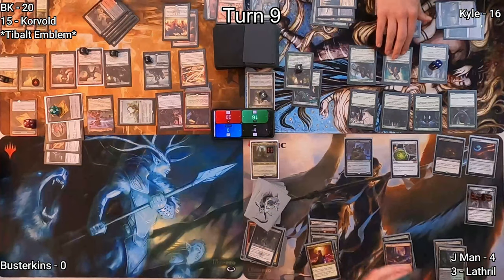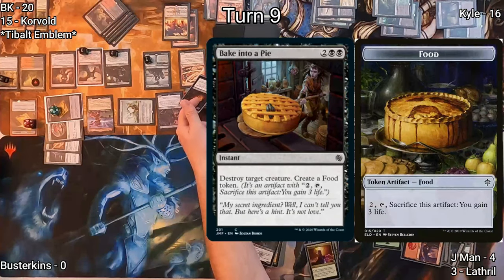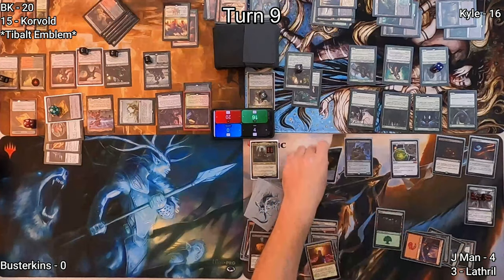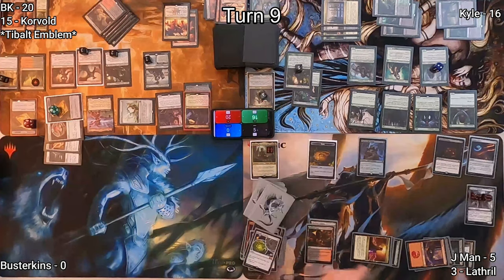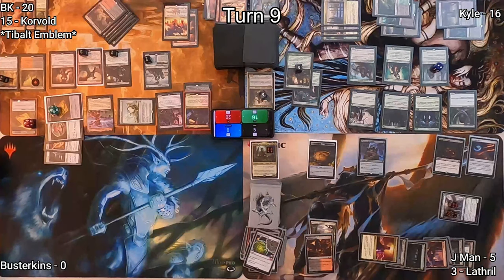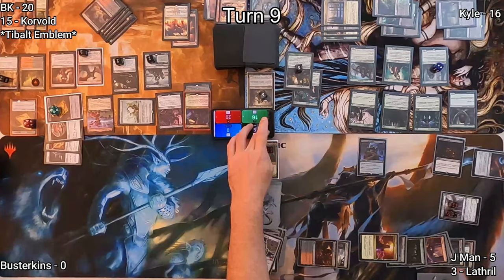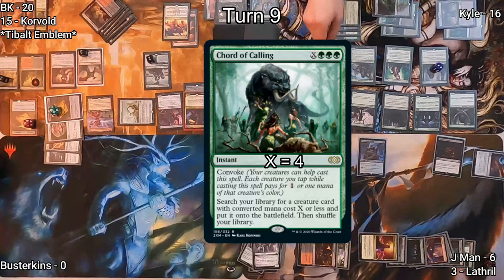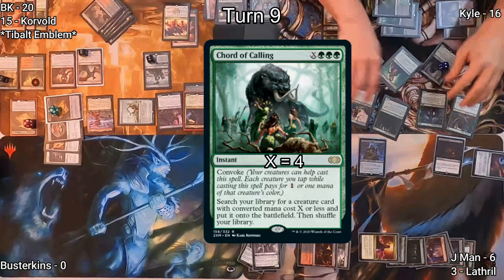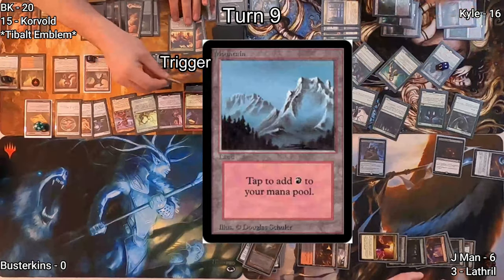On J-Man's upkeep, Kyle gets to untap his creatures. J-Man draws two, drops a Swamp, and uses Witch's Oven to exile my Reckless Fireweaver, giving him a food token. He activates Ravenous Squirrel, gaining a life, drawing a card, getting a counter, and sacrificing Crucible. He moves to combat at me — I block with Gonti. Before damage he activates the squirrel again, sacrificing the food token, gaining a life and drawing a card, and both creatures die. On J-Man's end step, Kyle casts Chord of Calling where X equals four, tutoring up Dwynen, Gilt-Leaf Daen.